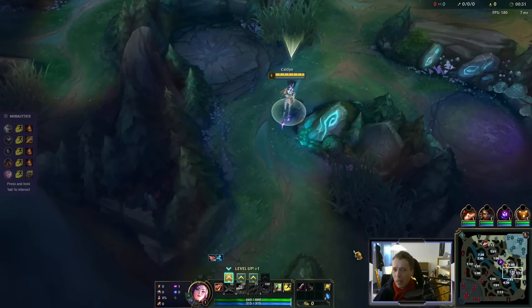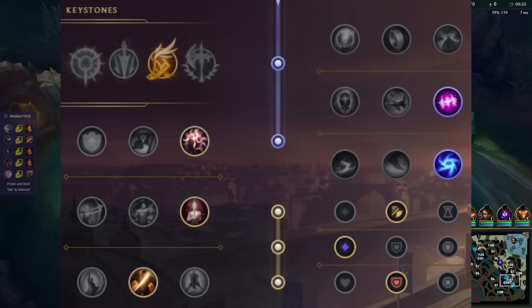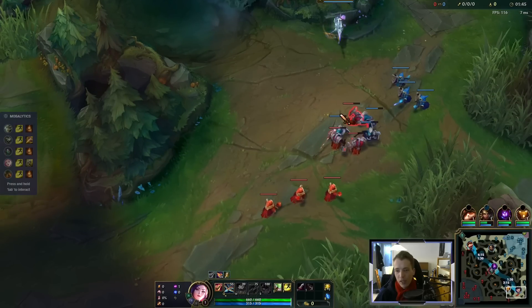Caitlyn being a sniper-type champion should be an assassin, right? I mean, she's an AD carry, but I'm gonna turn her into an assassin. We're playing against Nautilus Seraphine, which is quite annoying, if you ask me.